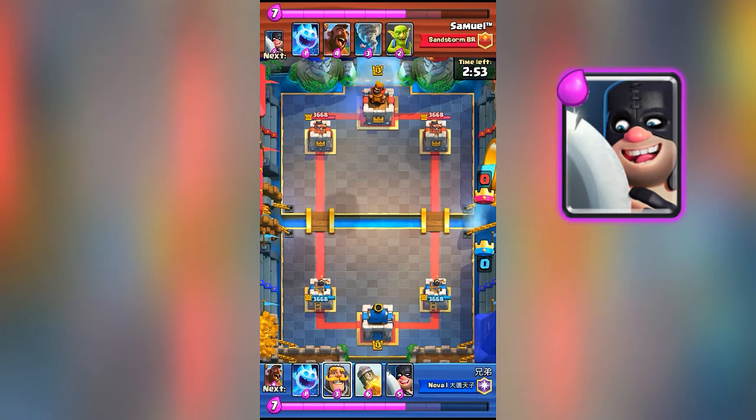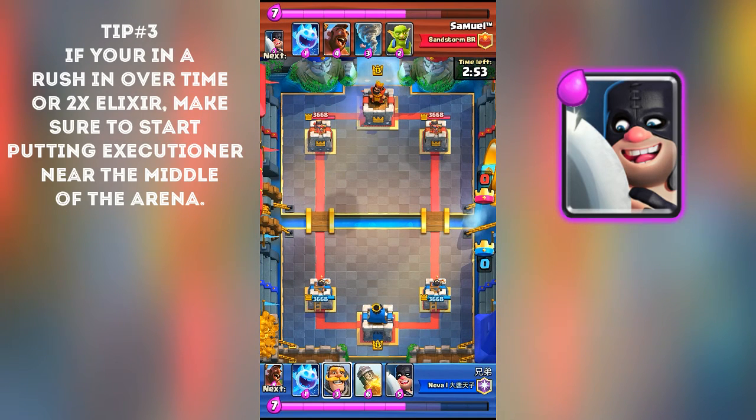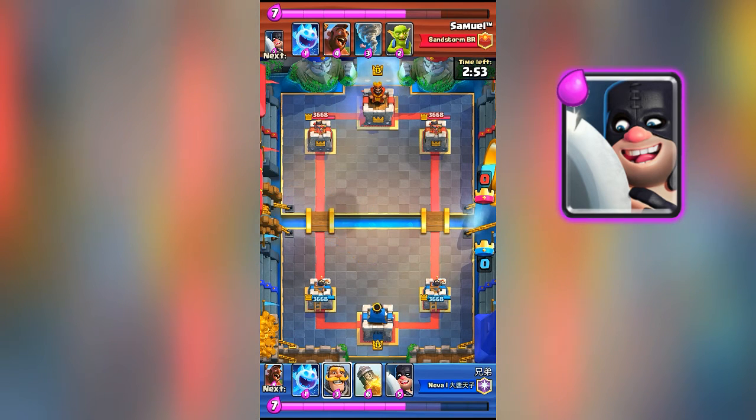Number three: if you're in overtime and it's almost a tie and time is running out and you've got to take that tower down, always make sure to put your executioner in front but in the middle of all three of your towers, on whatever side you're trying to go for on your opponent's side. This helps you cycle quicker and pressure your opponent.